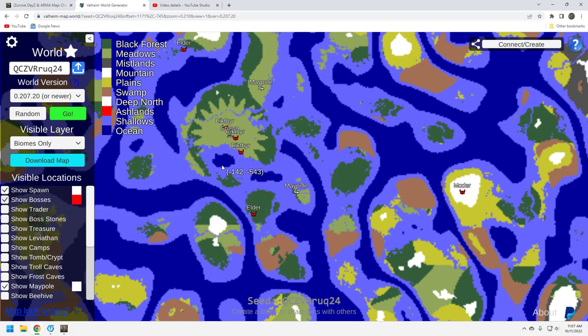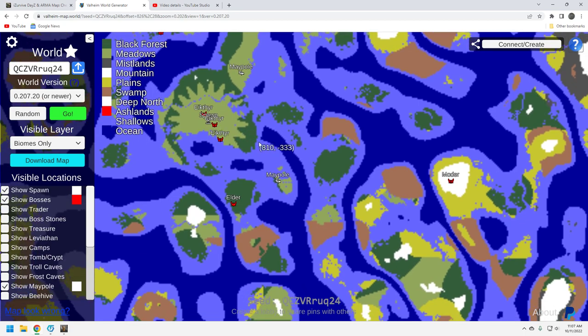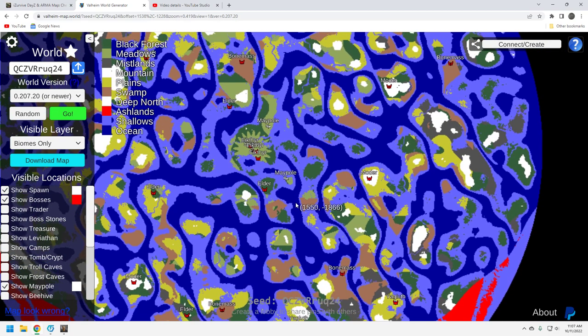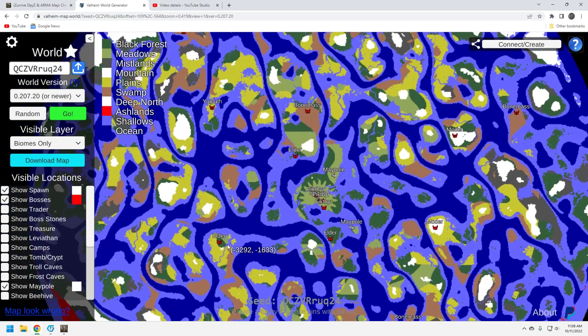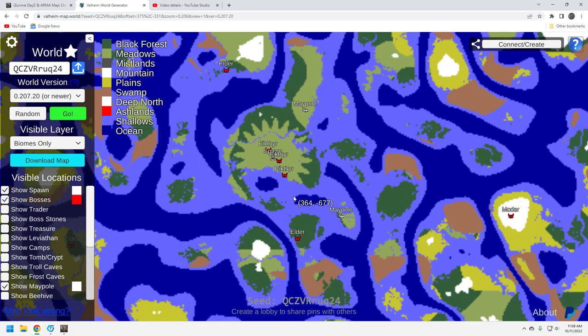Bosses: you've got an Elder pretty close, and another Elder up here as well. Bone Mass is up here and one down here — you're going to have to sail to him. Moder is over here. And Yagluth is way away from here — there he is, over to the west. So yeah, not an easy seed to play on. It's definitely going to be a sailor seed. You can see there's a bunch of little islands, which is fairly cool, and you've got your maypole on this one little island.